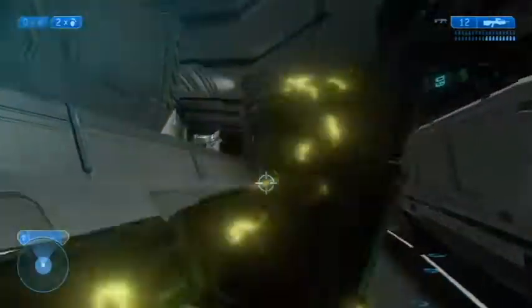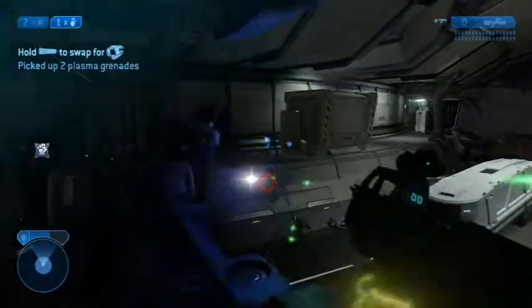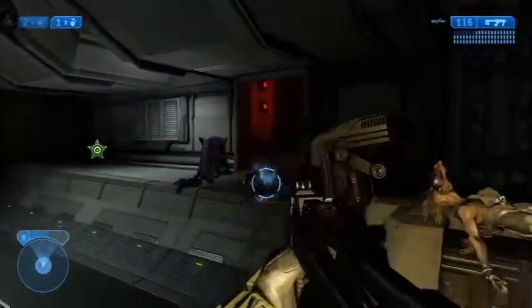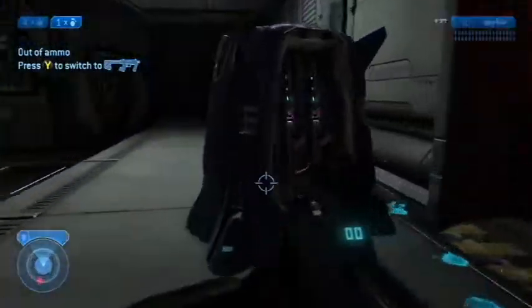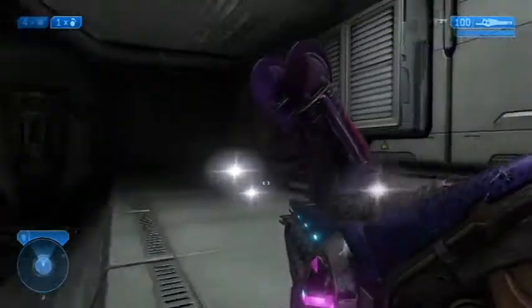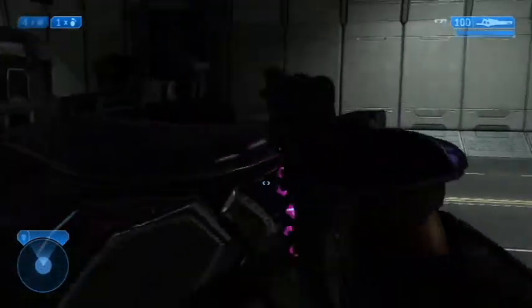There is an alternate method I'll mention now: you have to use a box, put the Sputnik skull on, place the tiny box on the perfect spot, then use the rocket near where you board the scarab to launch yourself miles into the air and land where the Scarab Gun is. I tried it with a friend for about an hour and it didn't work, so I went back to the old-fashioned way I did it when Halo 2 came out.